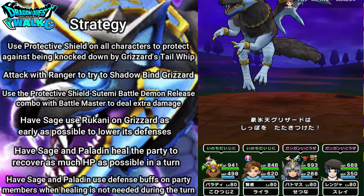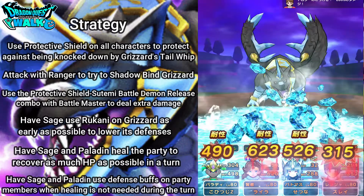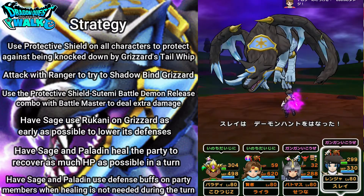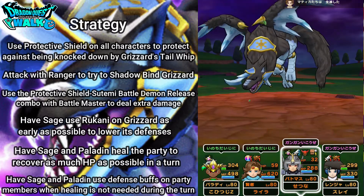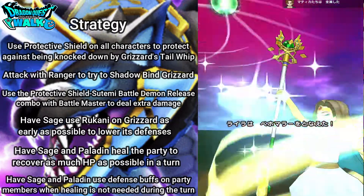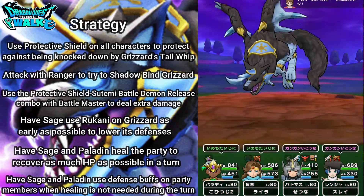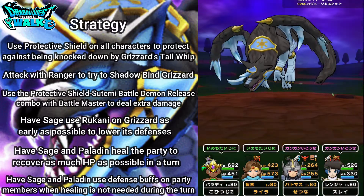Now under 50% health. So I'm going to use Tail Whip — good, and no one got knocked down. Okay. Hopefully I can get a Shadowbind — nothing there. About to go in with my Battlemaster — 26,000 damage! That was really good. So heal up there, and also going to be healing up with my Paladin. I'm in a pretty good position, I would say. Again with Tail Whip — again, no one got knocked down.